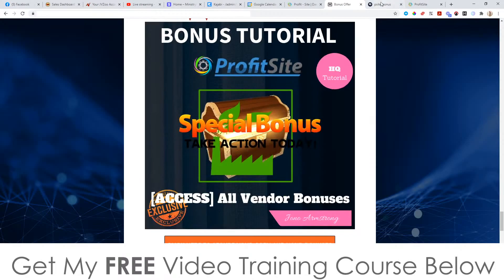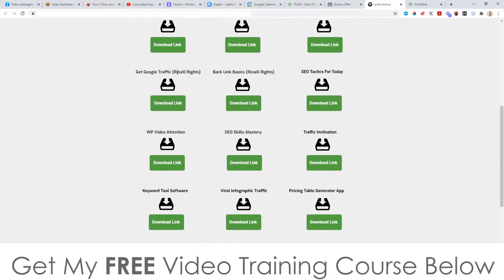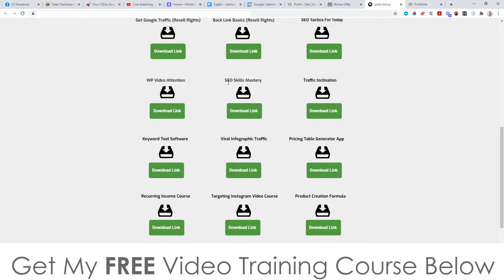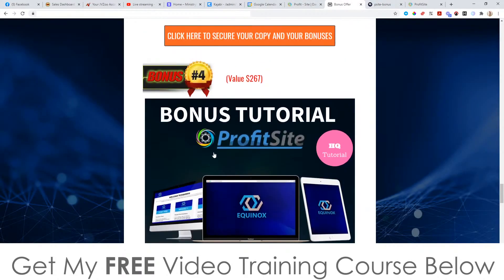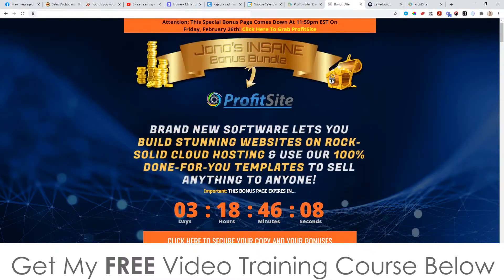Bonus number five, I'm going to give you access to the following bonuses from the vendor: Crush It With YouTube, YouTube Cash, YouTube Celebrity, Get Google Traffic, Backlinks Basics, SEO Tactics for Today, WP Video Attention, SEO Skills Mastery, Traffic Inclination, Keyword Tool Software, Viral Infographic Traffic, Pricing Table Generator App, Recurring Income Costs, Targeting Instagram Video Costs, and Product Creation Formula. There are a lot of bonuses from the vendor on top of all my custom bonuses, all completely free when you pick up ProfitSite through the link in the description.